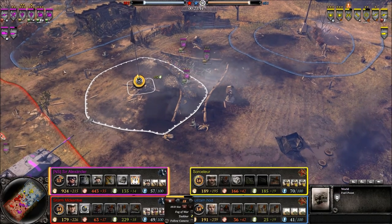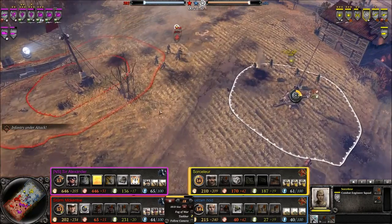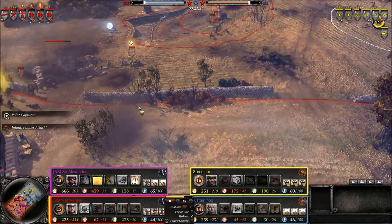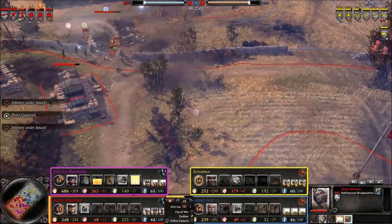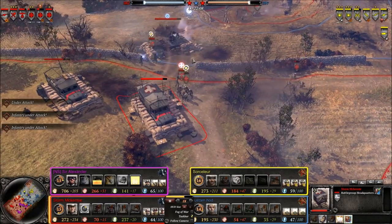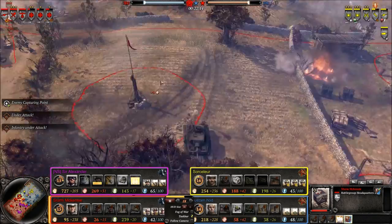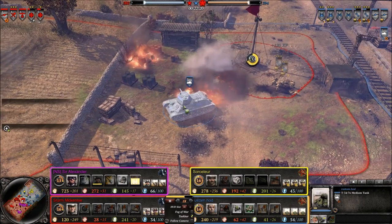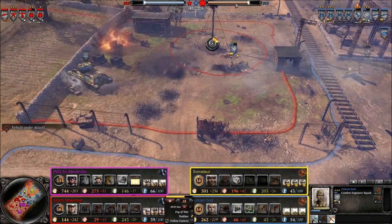OKW now taking over this trench and taking back the southern fuel point, but at the same time the Russians are taking back the northern fuel point, so they're sort of negating each other. Guards Rifles against Obersoldaten and Sturm Officer — both are running away now, retreating back to the battle group headquarters. That is the advantage of the OKW: they can put a battle group headquarters way up front and simply retreat back to it. But it costs quite a bit of money, and the downfall is if they lose these headquarters it sets the OKW back significantly. Two flamethrower squads burning out these Obersoldaten, with the T-34 doing a great job body-blocking them.